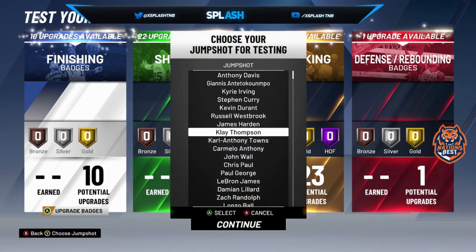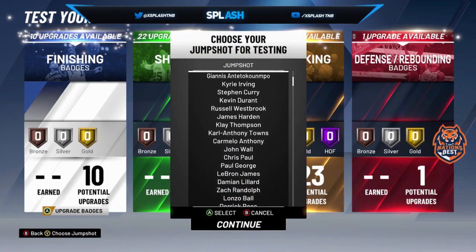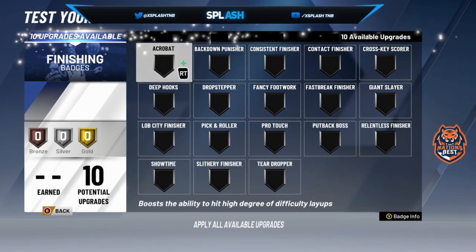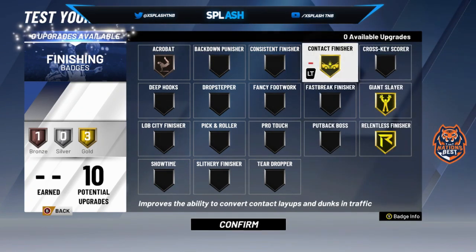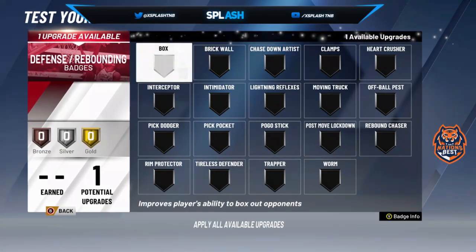For finishing badges, I just used Stuff Curse and Chicken. I just put on Contact — that's all I do right there. For defense badges, it's up there.